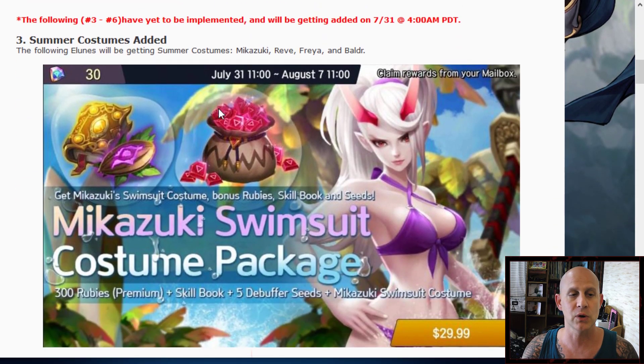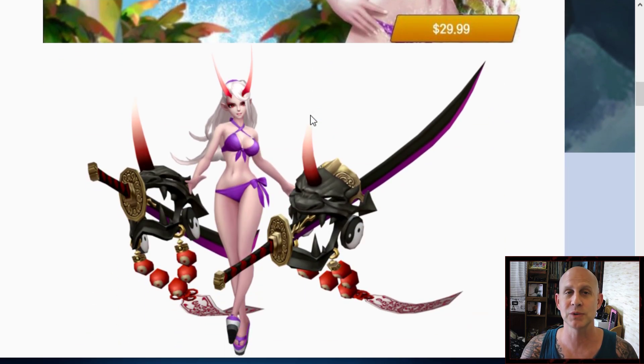We're going to talk about the summer costumes. Mikazuki's swimsuit looks great — it comes in a package for $30. That's not too bad because you're getting 30 rubies, skill books, and debuffer seeds, which are pretty hard to come by. So you're not just getting the swimsuit; you're getting quite a lot of other things, and it's just cosmetic. I have no problem with things like this — I like the game to get supported so we can get new content and keep going. Costumes are a fantastic way to make money; I always support cosmetics in any game.